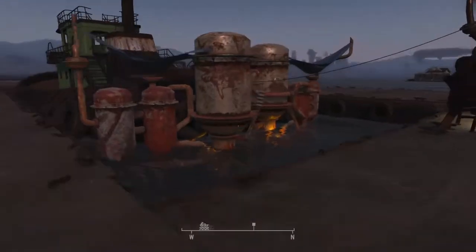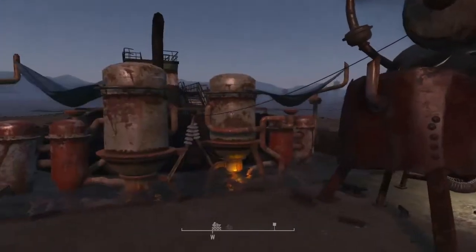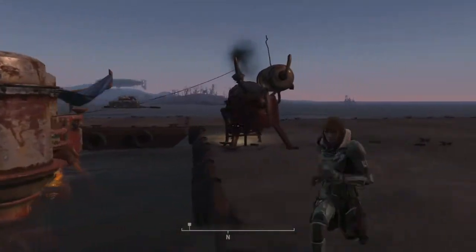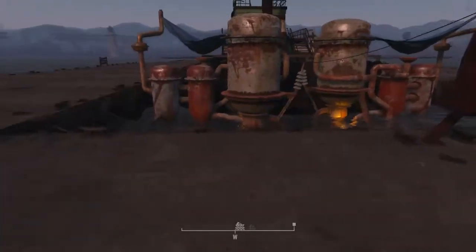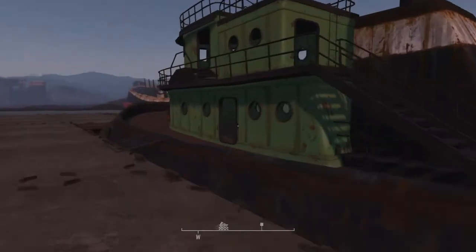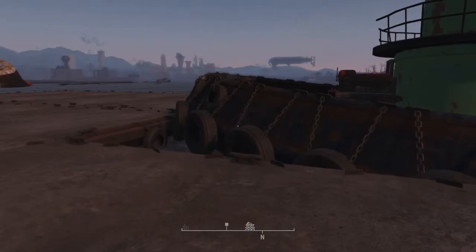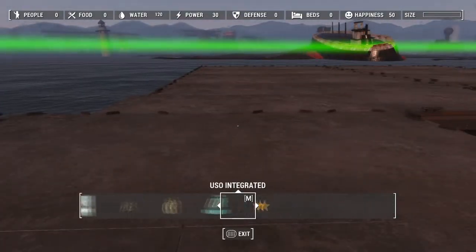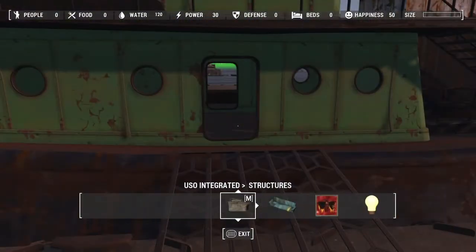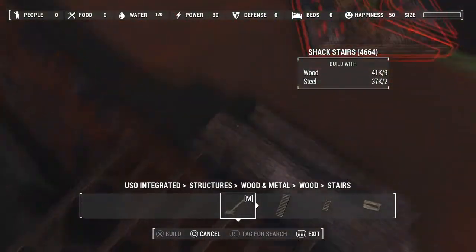The water purification — the generator is sitting there, though that's not part of the mod. The water purifier is sitting there. I figured people might have issues with generating water out here, so I put those in. I do the generator in the workshop — that's why it didn't score as well, because I had already been here. I did the generator and these little steps right here.